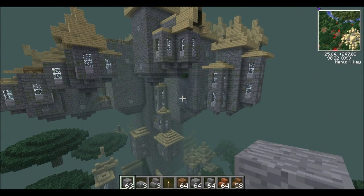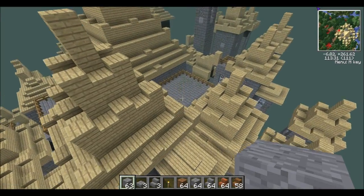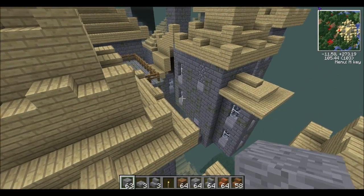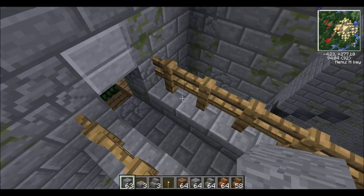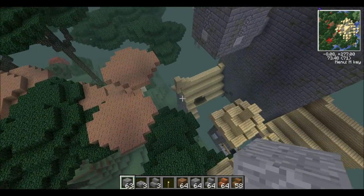Hello everyone and welcome back — you join us in the Twilight Forest. What is this? I really don't know but I think someone's beaten us to making a castle. Surely the game did not spawn this, that's ridiculous! Yeah, I've got to explore this place. I think it did spawn it. I think we need to start from the bottom somewhere — let's enter through a front door.